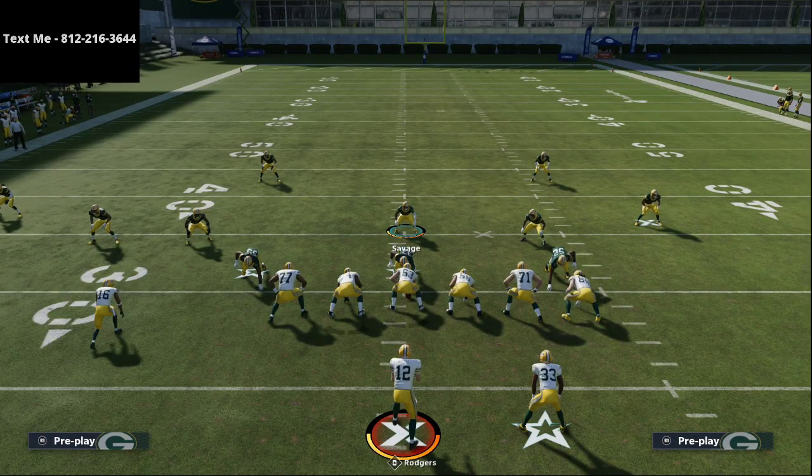This man coverage is really tough to beat right now from 3-3-5 and 3-3-5 Wide, especially with the right personnel. There are also a ton of zone concepts you can run from this. These defenses go hand in hand — pressure man versus coverage man — and they let you adjust as the game goes on. If you have good abilities on your corners like One Step Ahead, Acrobat, or Deep Route KO, that really helps. If you want the full scheme covering run defense, zone defense, blitzes, and user rushes, text me — my number is 812-216-3644.